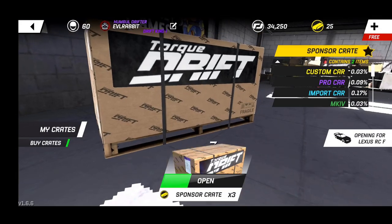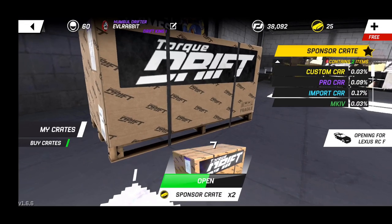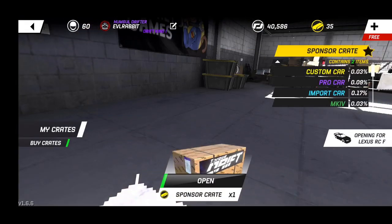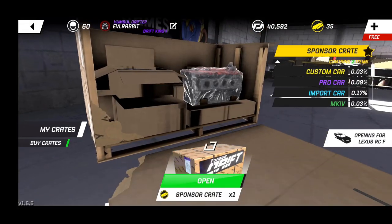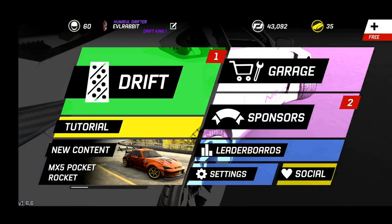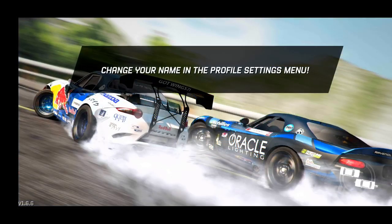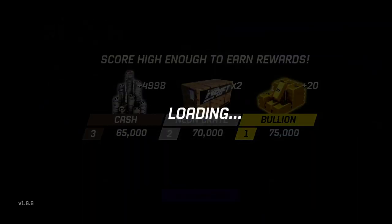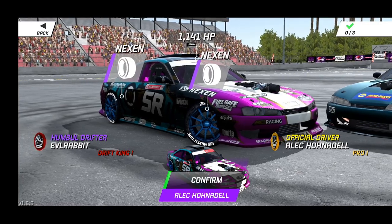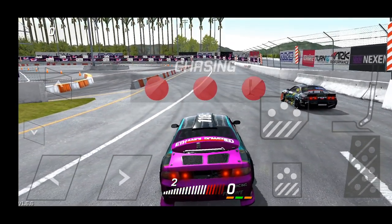The Lexus build is continuing — trying to get it to handle and do what I want it to do. We're gonna finish opening these two crates and then get into the challenge for today. That is a chase challenge of an FD car, one of my favorite FD drivers — Al Conradale — in his car on one of my favorite tracks, Cali Banks.